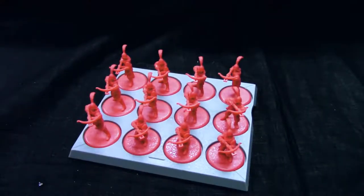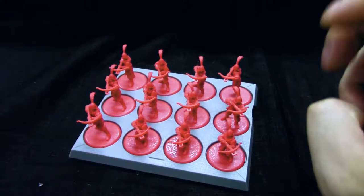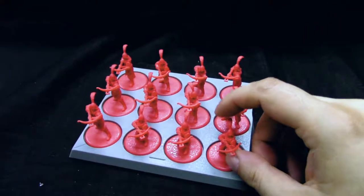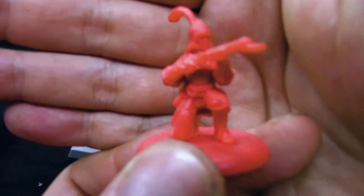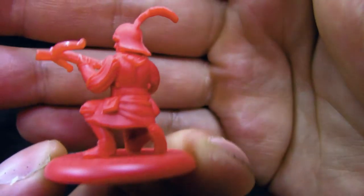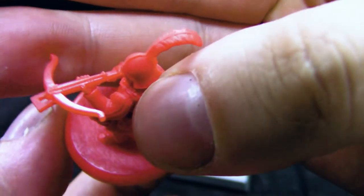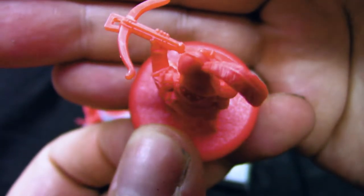And we're back. These are the Lannister crossbowmen. We get three different sculpts, so let's see them. We get the kneeling one - details are nice, not much cleaning to do, which is always good, not wasting time on it.